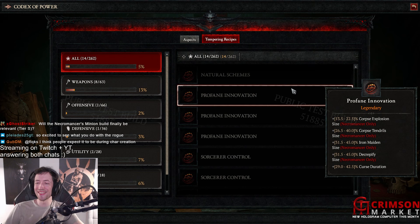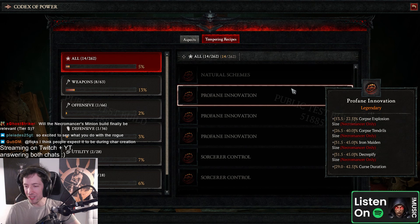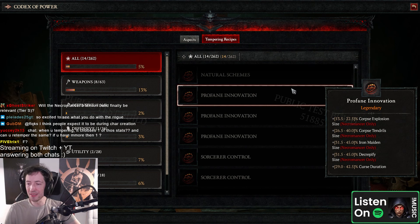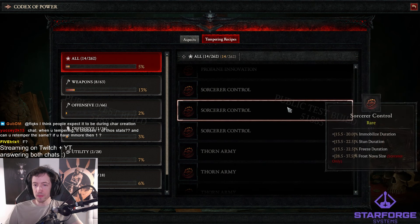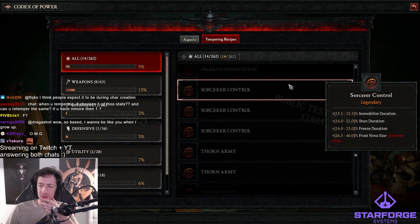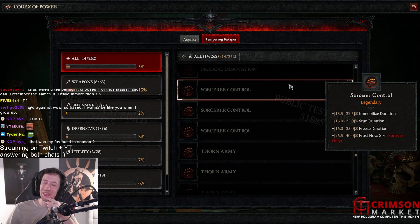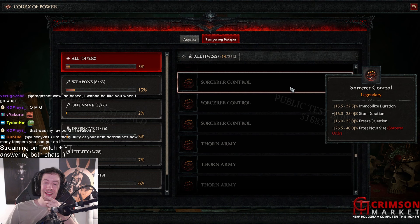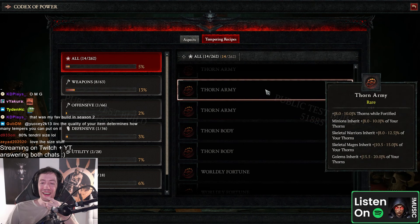Faun's crowd control duration and barrier generation — that's a very interesting combo. Corpse explosion size. Wait, there's corpse tendril size again — we just had that. It exists twice. Curse duration, Iron Maiden size, the clarify size — that's cool stuff. Immobilize duration, stun duration, freeze duration, Frost Nova size 40%, and it was 20% Frost Nova cooldown — man.